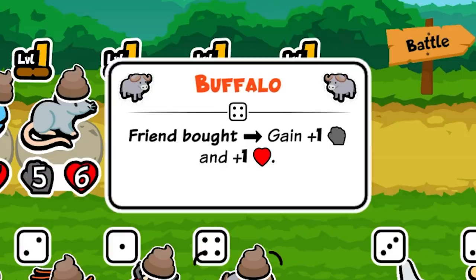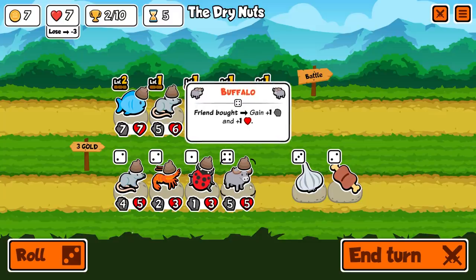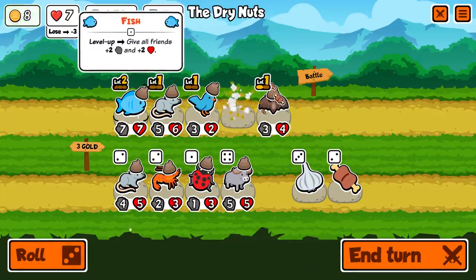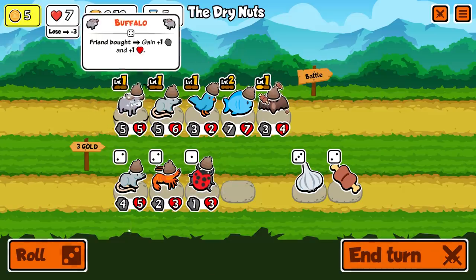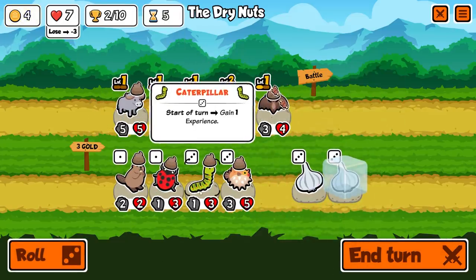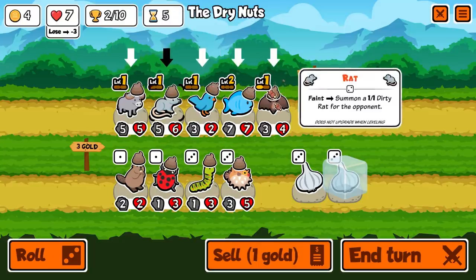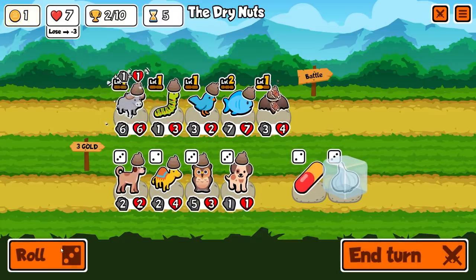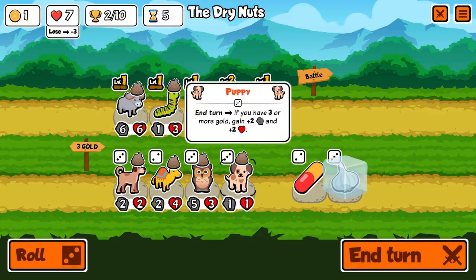So what we're going to do is trade the mosquito, move the fish up here, put the other unit back, freeze the garlic, and spin to see if there's anything more we want to buy — probably a caterpillar. Caterpillar is going to be good and scale really well, so we're going to put that at the back of the lineup. There are so many fun things in these new pets — this puppy, if you have three or more gold, gains plus two plus two.